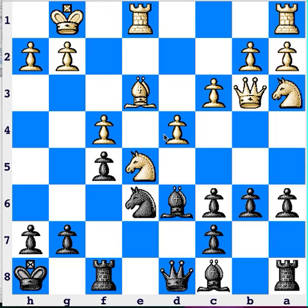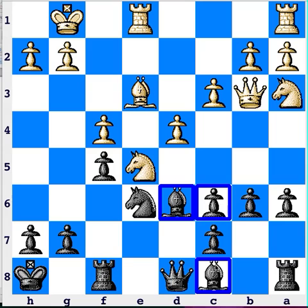A glance would convince many players that black is in trouble. This puzzle Silman gives as for level 2000 to 2200. White has the lead in development, more space, threatens to capture the pawn on c6, and even has the superior pawn structure. In fact, other than their two rather inactive bishops, it's hard to see what black has to crow about.